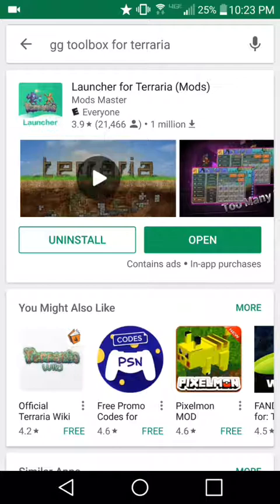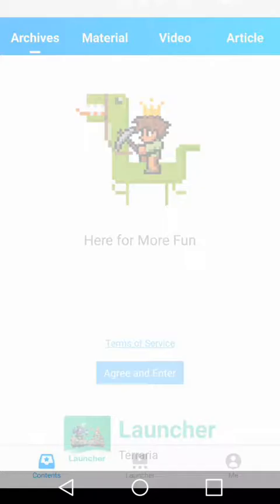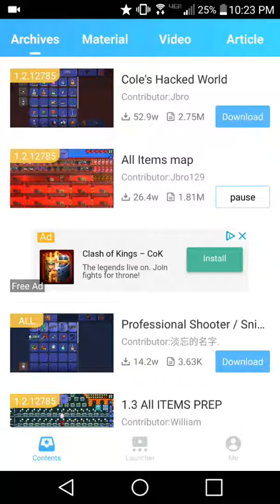So you hit Open. After you put that over into this, you can download whatever map you want. I'll use this one, and then it's ready for it to download.